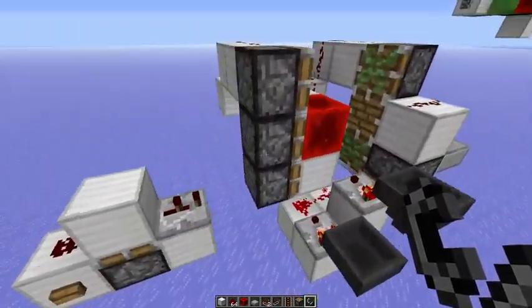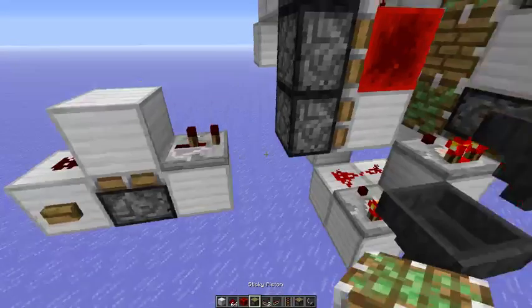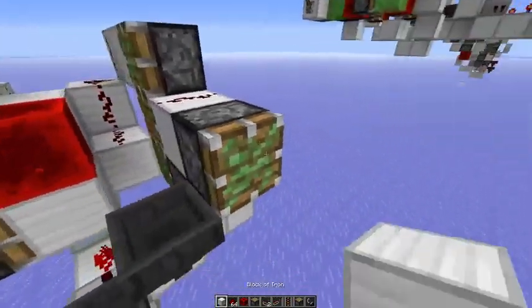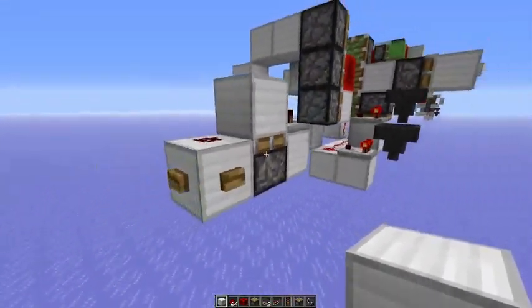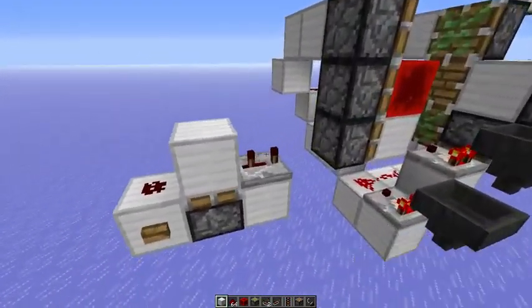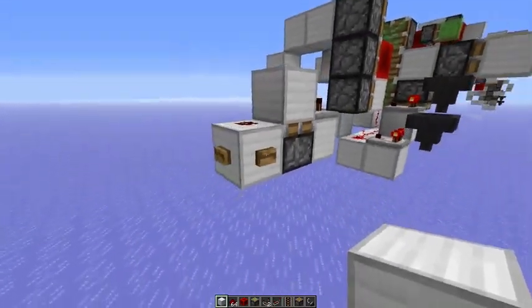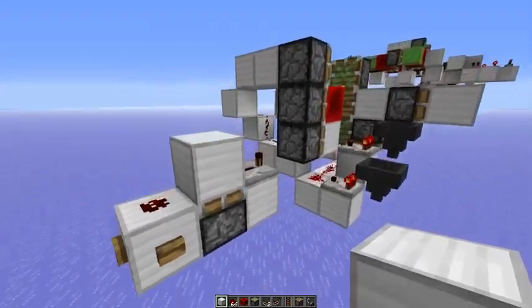So that's the fastest possible, but it could handle a block update every three game ticks. So now that's four game ticks and as you can see here the piston would reactivate twice. And yeah, that's not a trick or something - so if I do eight then you can see it really reacts to the block updates.